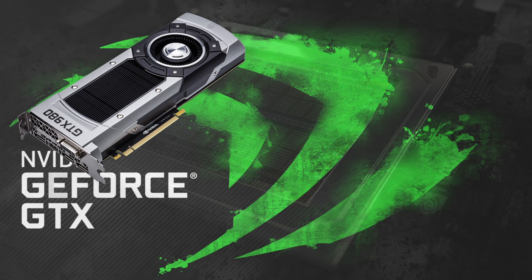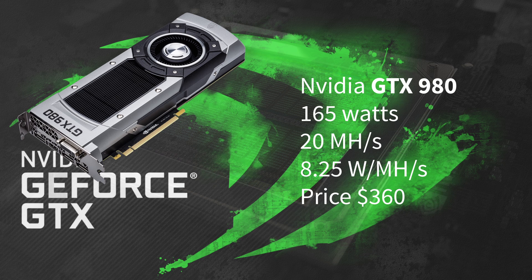Next up we have the GTX 980. It uses 165 watts and it hashes at about 20 megahashes per second. That's about 8.25 watts per megahash. Price comes at a 360 dollar range.